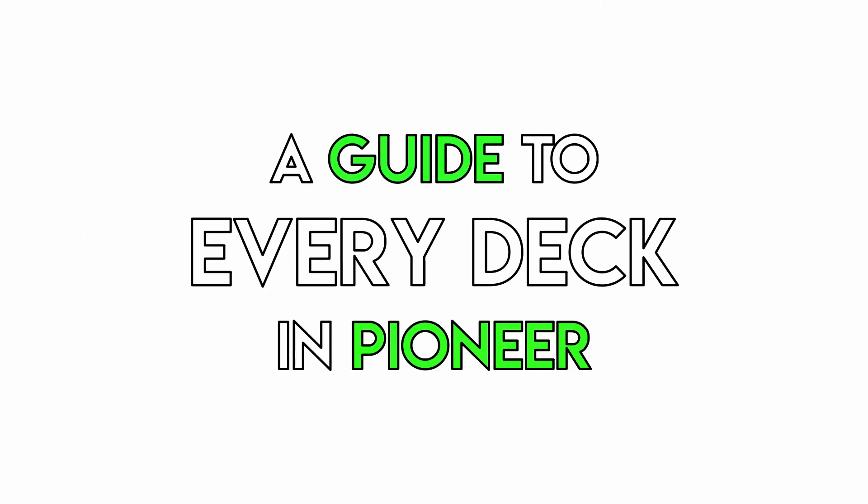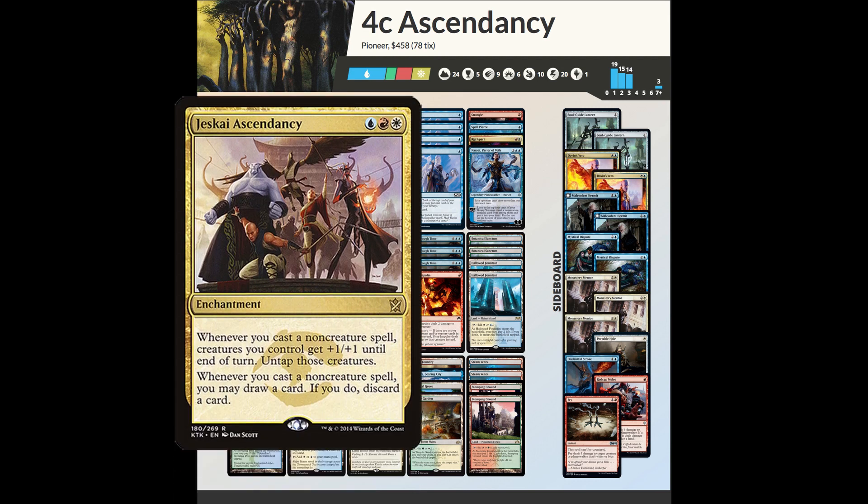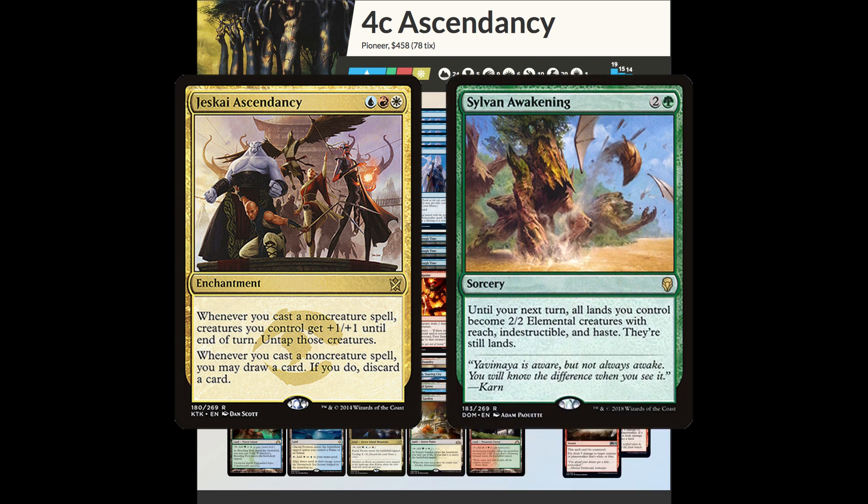Welcome to a guide to every deck in Pioneer. Today we're looking at Jeskai Ascendancy. Jeskai Ascendancy is a combo deck that uses Jeskai Ascendancy in combination with Sylvan Awakening and card draw spells to create a team of huge attackers.